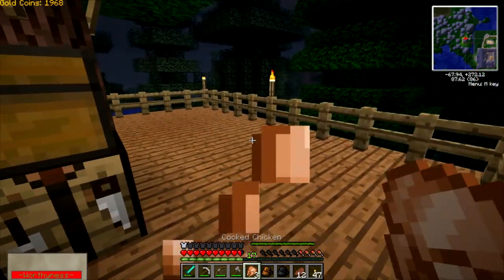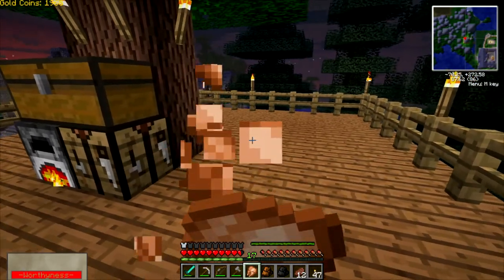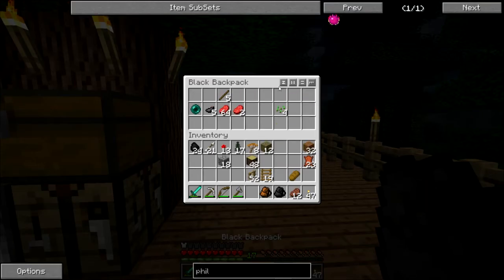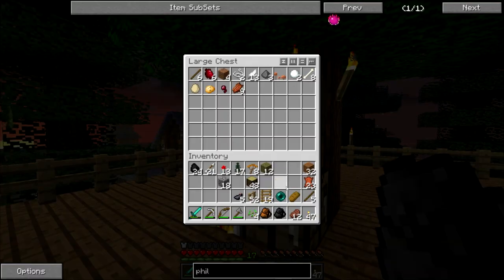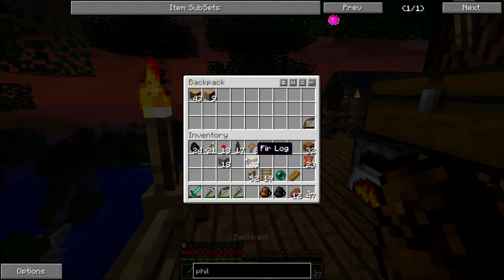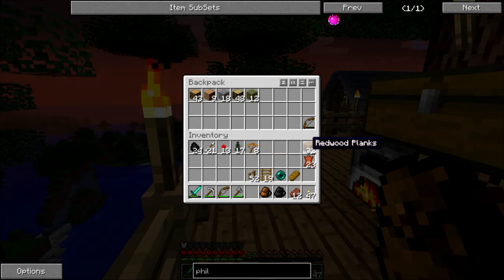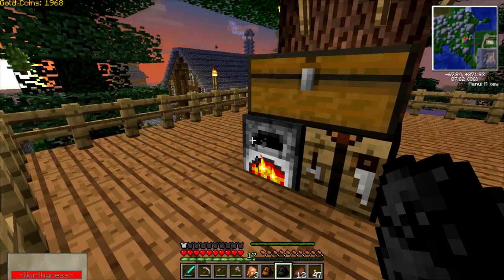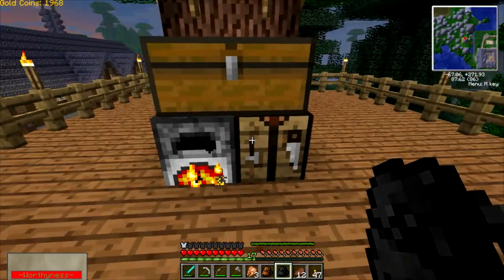Let's go ahead and eat the chicken so we can hopefully save our steak. Alright, so we've got our steak. So what's in here that we can chuck? The sticks we don't need, the ink sacs, the seeds, the cobble, the wood — all of the wood. Like the building materials and things will be going in there; it's going to be miscellaneous like the roses and things. That actually seems to be doing pretty well.